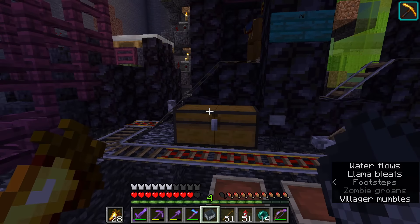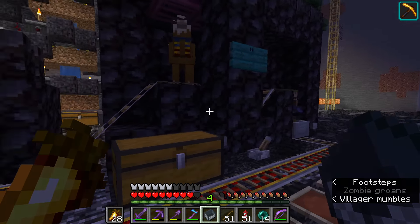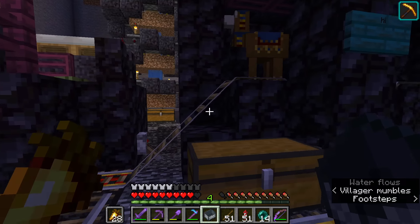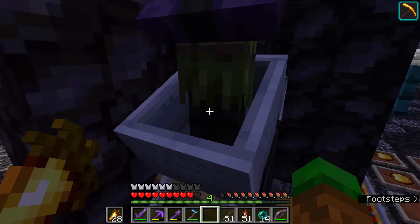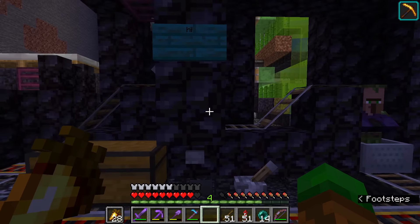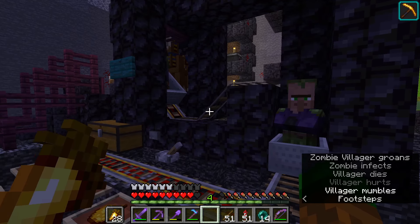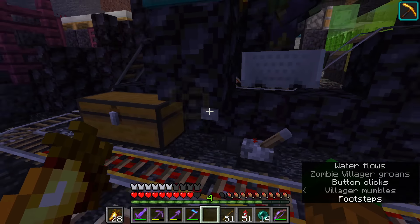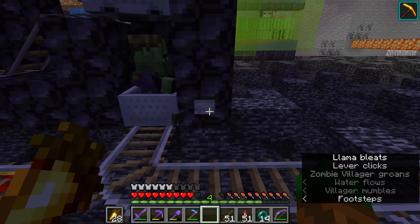We're going to try to get a zombie villager for the iron farm that I've constructed over there before I figure out the redstone. I've got this guy in here, so let's see what we can do. So far so good — we just need to push him a little bit further. Now here's the tricky part. Here we go. Oh, that was close. Then we've got our zombie villager.